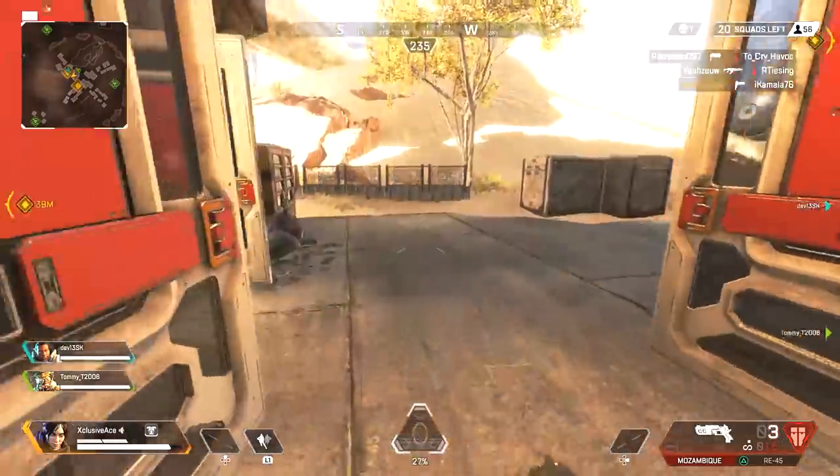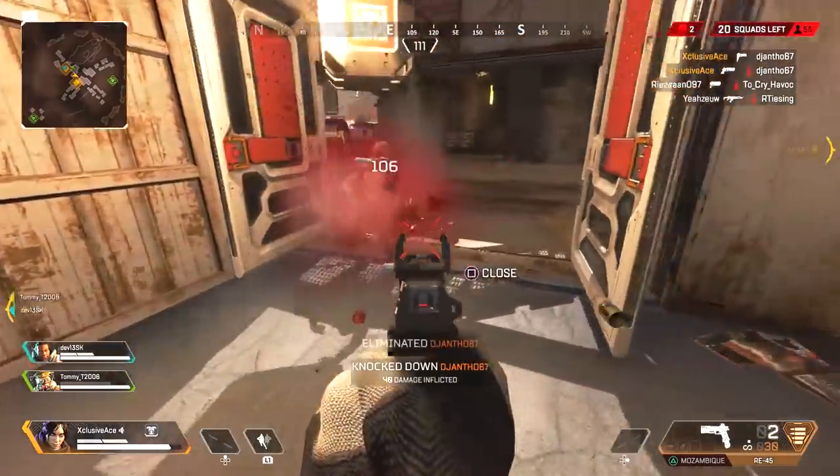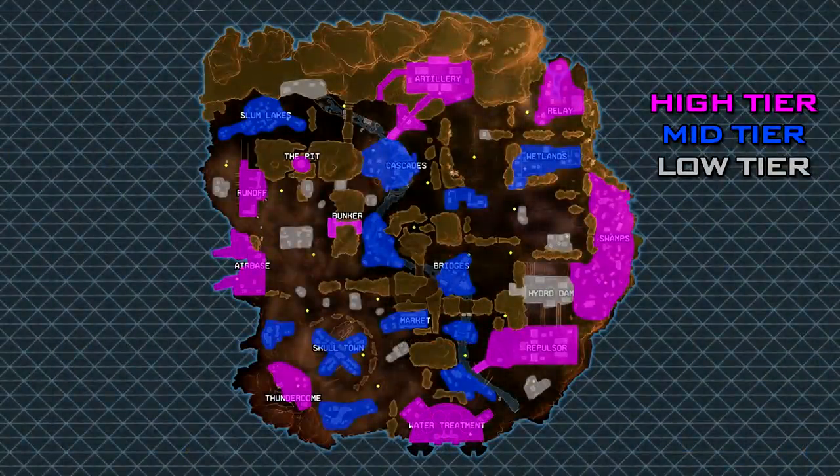The first thing I want to cover are the different loot tiers for each location on the map. I'm sure a lot of you have seen similar maps — they've been floating around the community since the first week of launch. Just be aware this is telling you the quality of loot, so the likelihood of finding purple items for instance, rather than the quantity. Thunderdome is a great example of this.